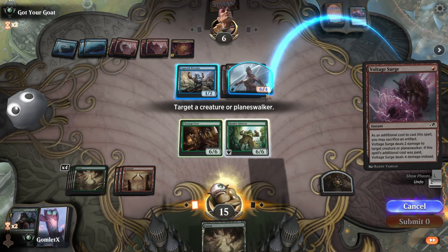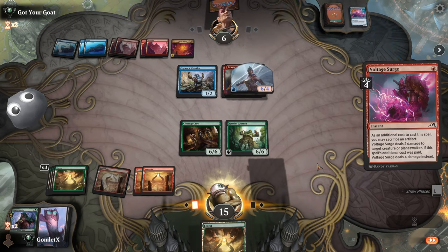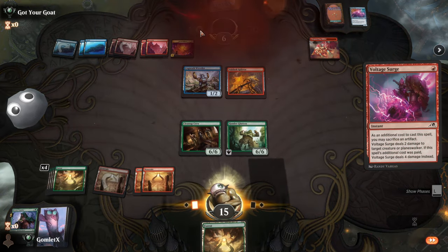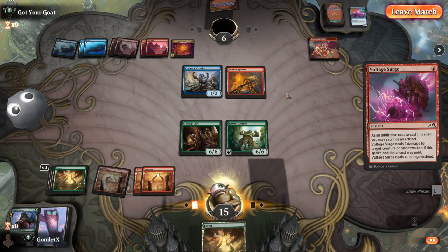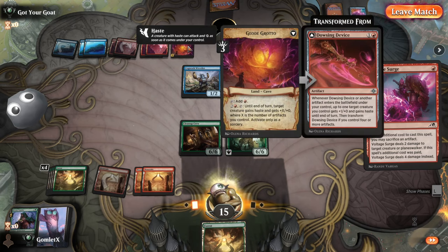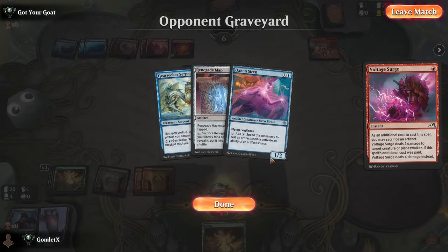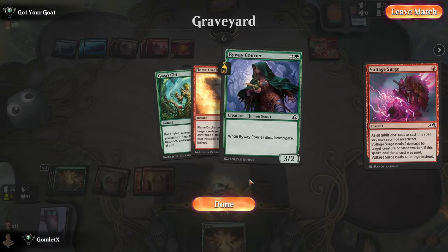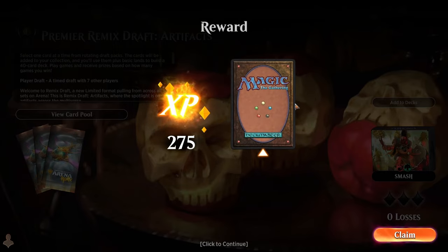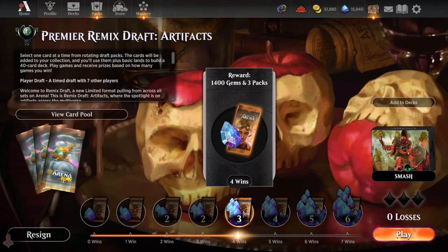That was a scary game — blue-red is a terrifying deck. We didn't even see any insane build-arounds like Captain Storm, but the Dowsing Device was already looking pretty threatening for the extra damage it could provide, and the Gear Seeker Serpent was super cheap. This format looks incredible. I'm going to be drafting this a ton — I'd rather draft this than Outlaws at Thunder Junction. We are now 4-0, guaranteed to break even on gems — 1,500 gems to enter, getting 1,400 gems back and three packs. But any more wins and we're fully in the money.